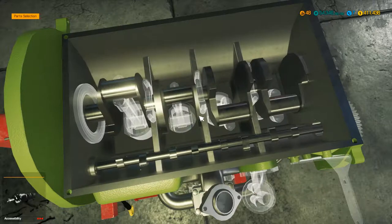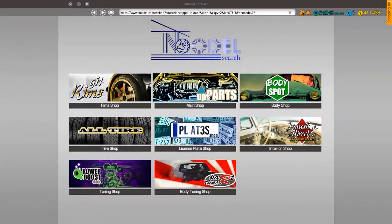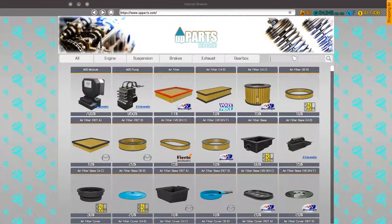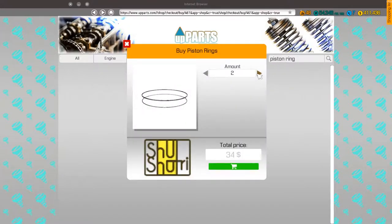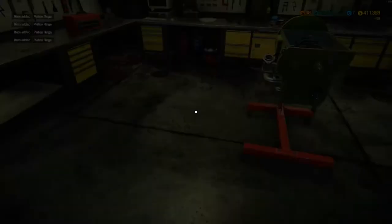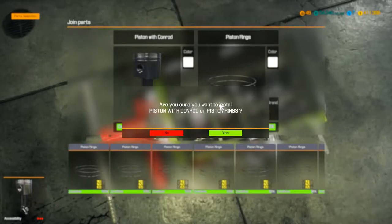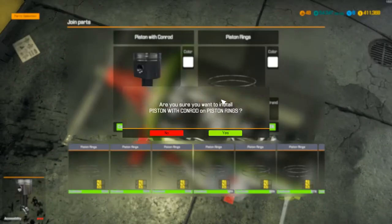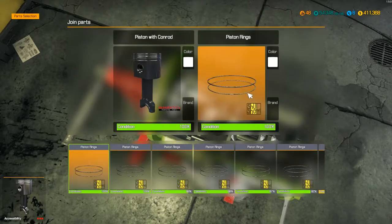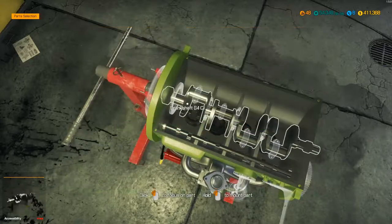I forgot to get some piston rings. Let's go to the shop and get some piston rings — told you I'd forget things. We want four of them. Back to assembly mode. So we'll drop in the four pistons — another one there, number three, and the last one. And we'll secure these down with the rod caps.